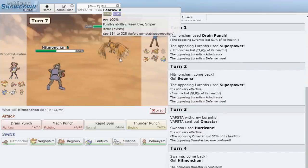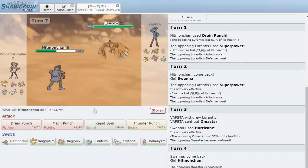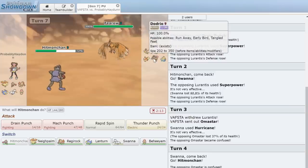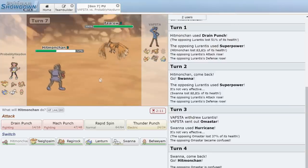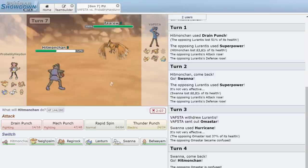In comes Flareon, which is interesting. He has both Flareon and Dodrio — Flareon is kind of inferior to Dodrio but this guy's rocking both. He'll probably anticipate a switch. Regirock is the obvious option. Are we expecting a U-turn? Hitmonchan doesn't look great with two birds around.